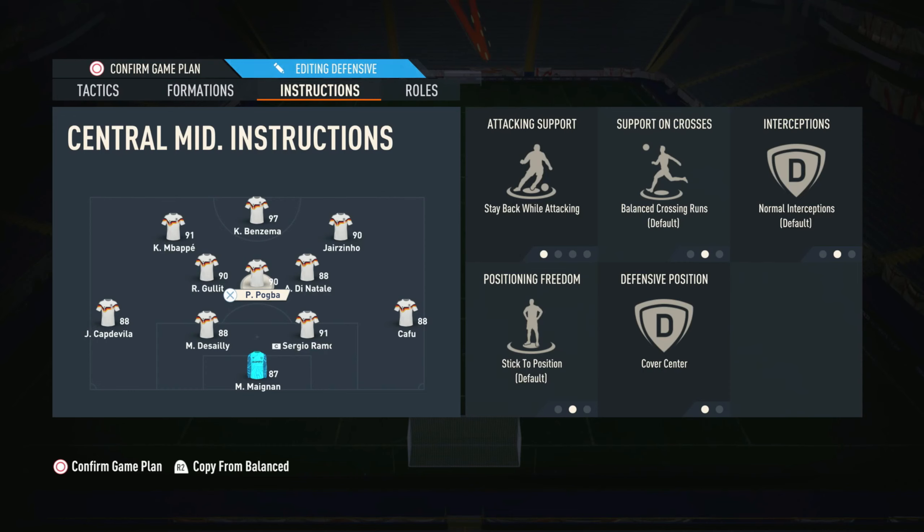In this case Paul Pogba — he's a very good centre mid and DM in this game. Try and get as many physical midfielders as you can, because this year physical midfielders are just very overpowered. Stay back while attacking and cover centre on your middle one. Your right centre mid — leave it on balance, apart from getting into the box for cross. Everything else on balance, keeper on default, cover wing. Your left centre mid is stay back while attacking and cover centre.